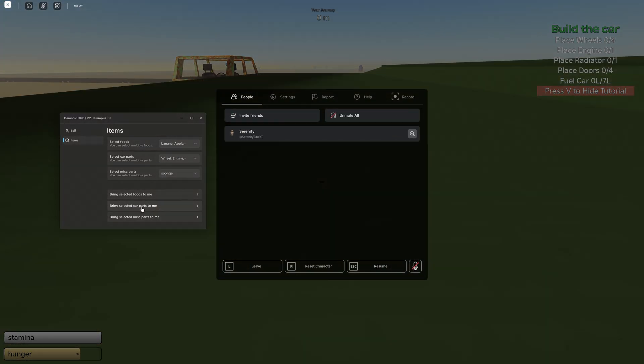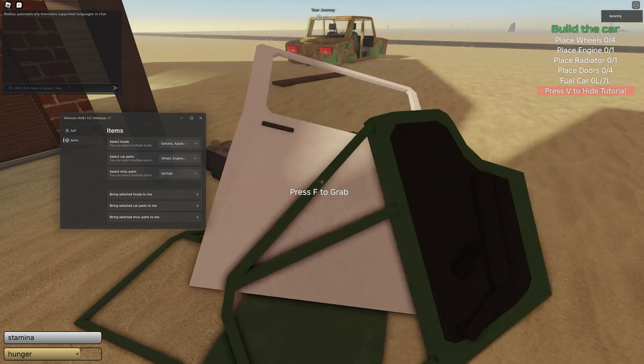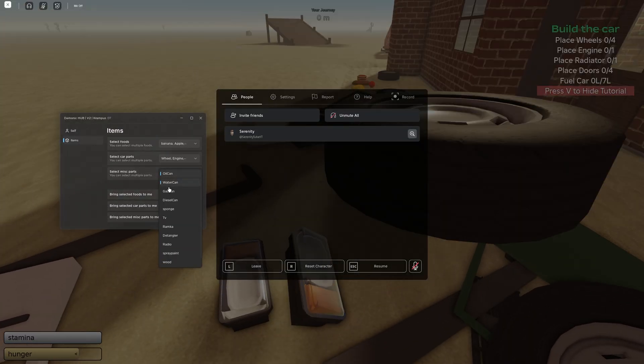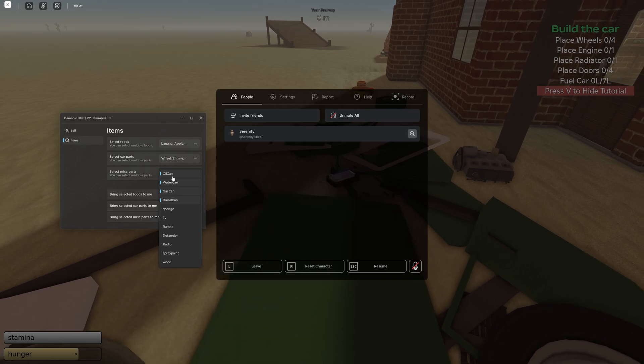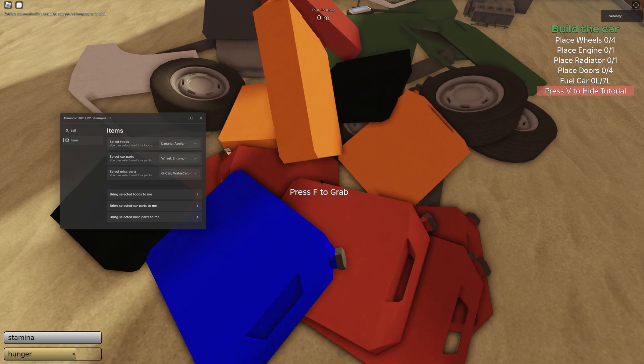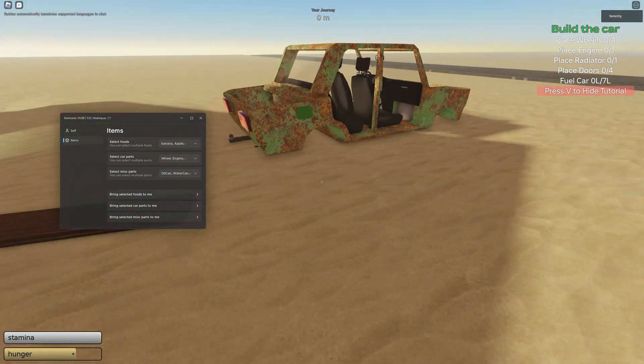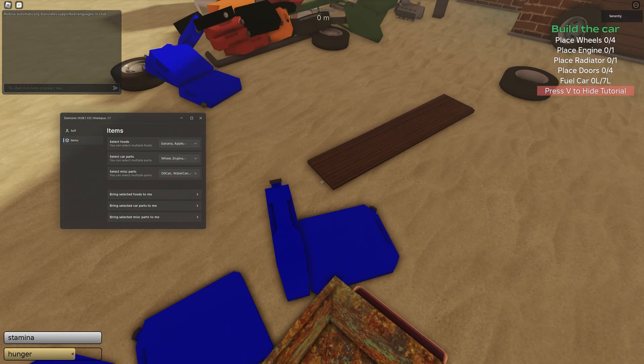Once you've selected items, you can click bring selected food to me and it will start teleporting all the selected foods to yourself. You can do the same thing with car parts — there are lots of different car parts to choose from and you can teleport them to you anywhere. Select all the car parts and click bring selected car parts to me and it starts bringing every single one to you. The misc section has additional options including gas, oil, and water, and if you're using the V8 engine you can also teleport diesel and other items, so you'll never run out of gas.